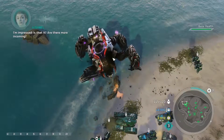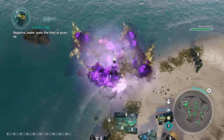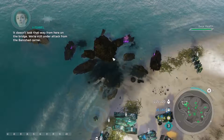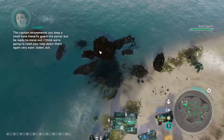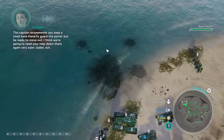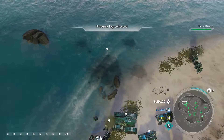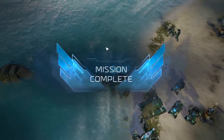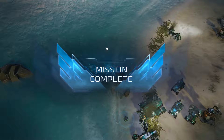Is that it? Are there more incoming? Negative, Isabel. Looks like they've given up. It doesn't look that way from here on the bridge. We're still under attack from the banished carrier. The captain recommends you keep a small base there to guard the portal, but be ready to move out. I think we're going to need your help down there again very soon. Isabel, out. You fought with honor and courage. A well-earned victory.